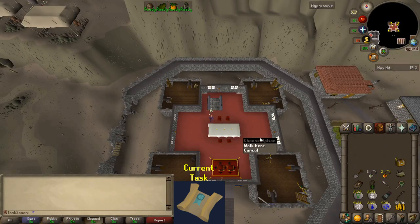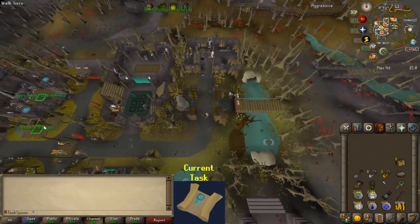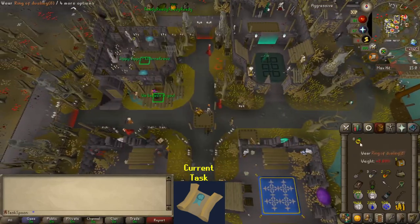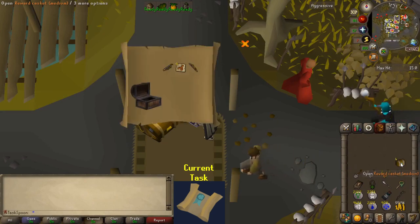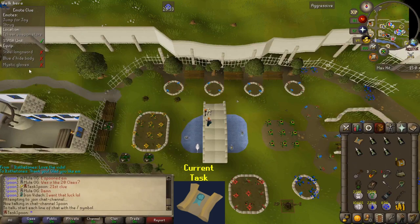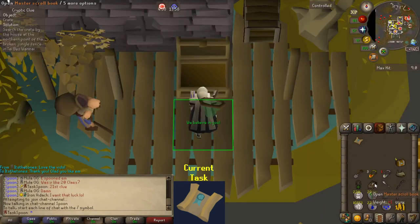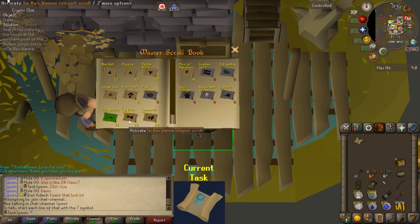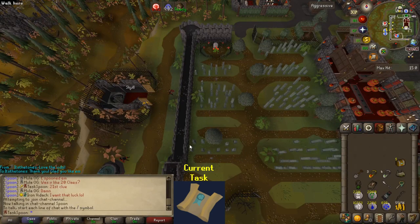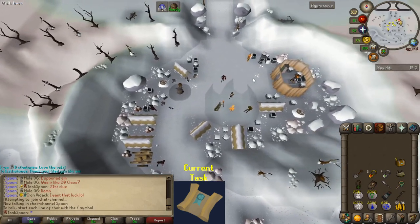Casket number five. I am very tired — I've been doing clues all day and I wanted to go to bed, but I wanted to open the caskets before I went to bed. Those were awful. And would you look at that — the blue d'hide body clue again. Very happy that I decided to go and get that. Did you guys ever notice that the Taibo One-Eye teleport looks like a little bow tie? Okay, never mind. And there's another five caskets, finally. These ones took forever just to get and do. Let's hope for some uniques.